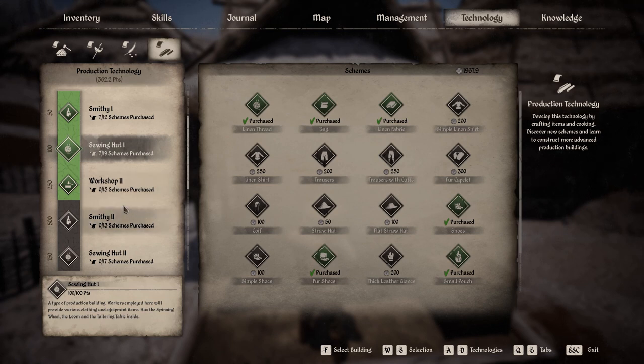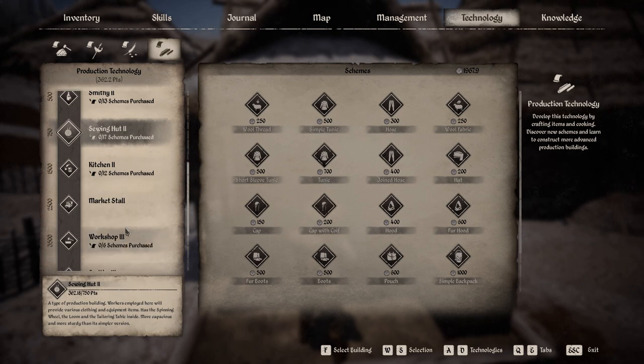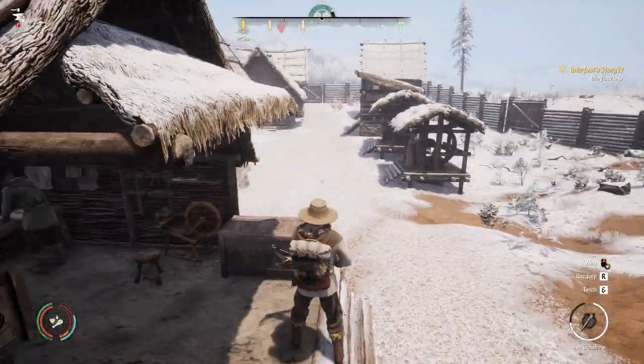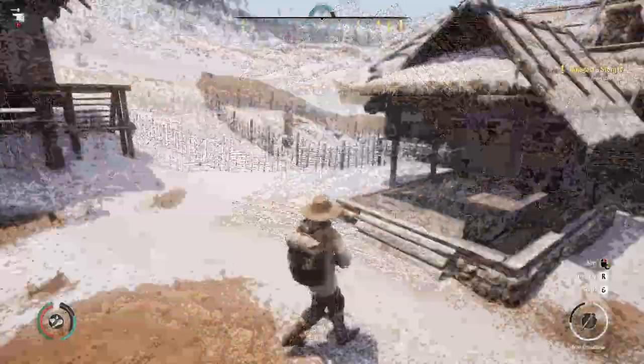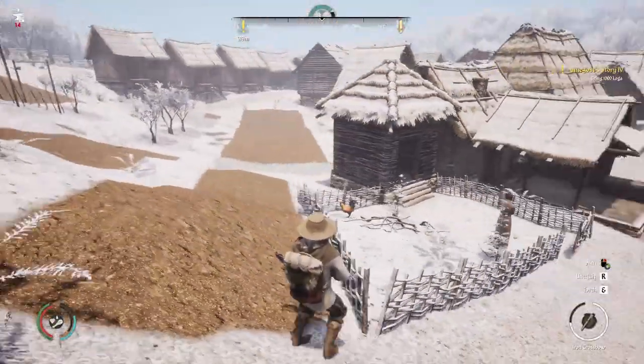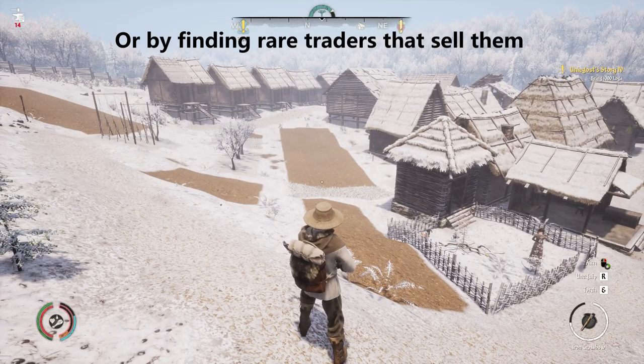If you go to technology and look at the sewing hut, you can see it takes a while to get access to these backpacks. The sewing hut is way down the list, and the simple large backpack costs 2000 coins as well. The fact is you need this to really be efficient in game, especially when you start building larger structures and want to carry lots of things.